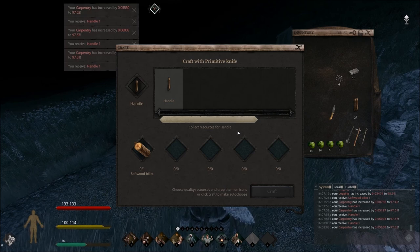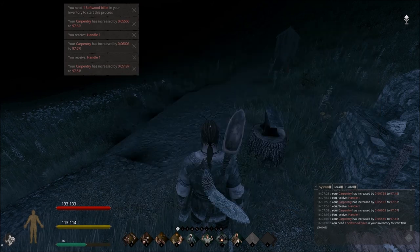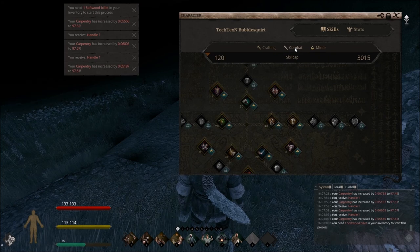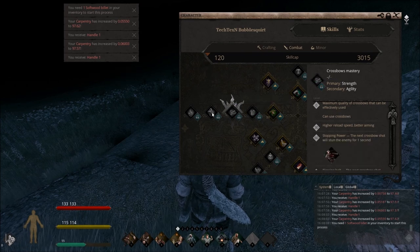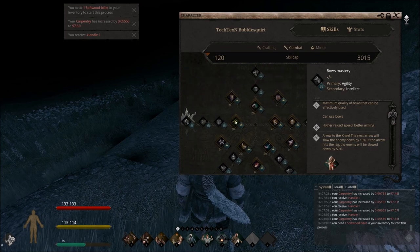There's one weapon you can make early in the game and that is a sling. I didn't bother with the sling because honestly it's poor quality, but we're going to have to make a sling in order to level up our throwing weaponry. You've got to level up your throwing weaponry if you want to get into crossbows and bows mastery, so you kind of need your sling for that at least.